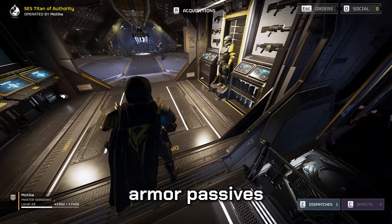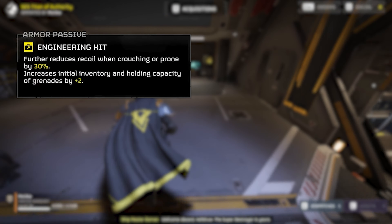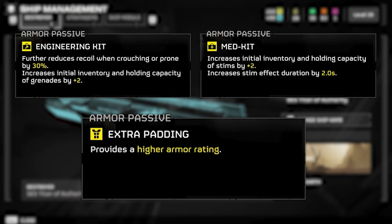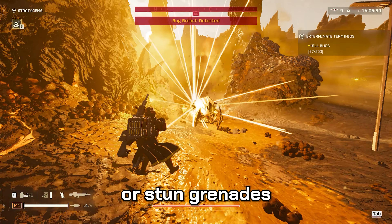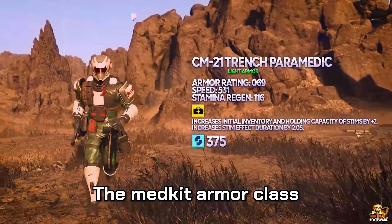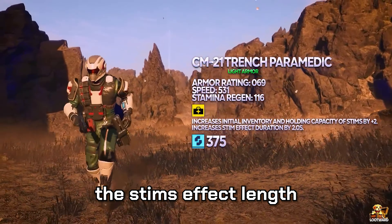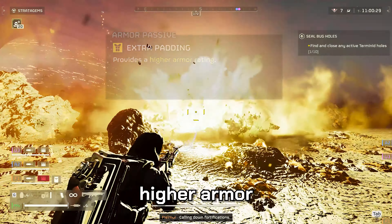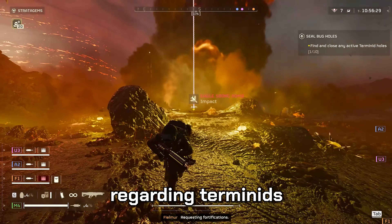For Terminids, there are three main armor passives to look for: the Engineering Kit passive, the Med Kit passive, and Extra Padding. Light armors with the Engineering Kit passive give you two extra grenades — pair it with impact or stun grenades. The Med Kit armor gives two extra stims and extends stim effect length, well paired with the flamethrower. Light padded armors are okay alternatives with higher armor and good stamina regen. Heavy armor isn't worth it for Terminids.